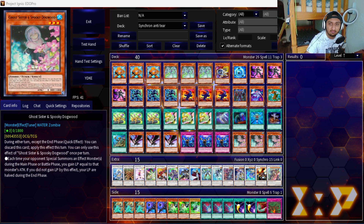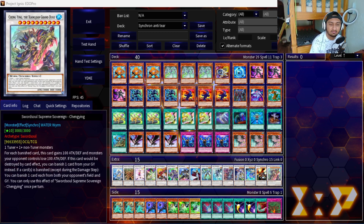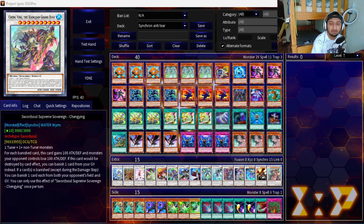Today I'm showcasing a Synchron build where we combo using Doppel or Converter to make Destiny Hero Plasma in addition to our normal negates on board. Plasma is a skill drain for our opponent, and this helps protect our Herald - if we have Herald and Plasma on field, our opponent is forced to go to battle and attack over Plasma instead of Herald. So against Tier 1 decks they're kind of screwed. It's a nice niche counter.